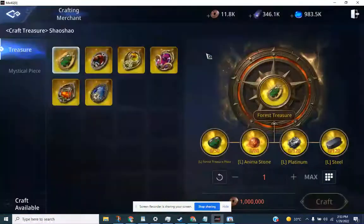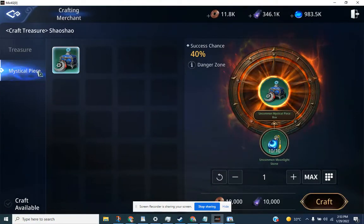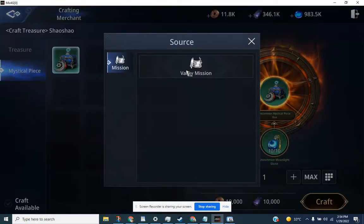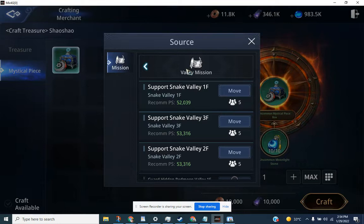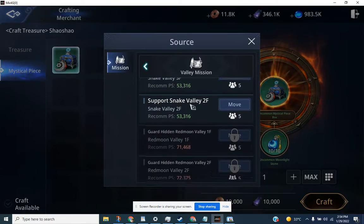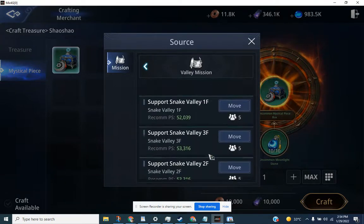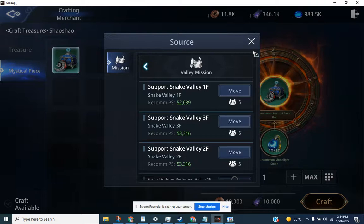So, treasure and then mystical piece — you need to have at least level 60 as well. And where to get the Uncommon Moonlight Stone, you can go on a mission: Support Snake Valley 1F, 3F, 2F, and so on and so forth. I was able to complete Support Snake Valley 4F, and I have the Uncommon Moonlight Stone.